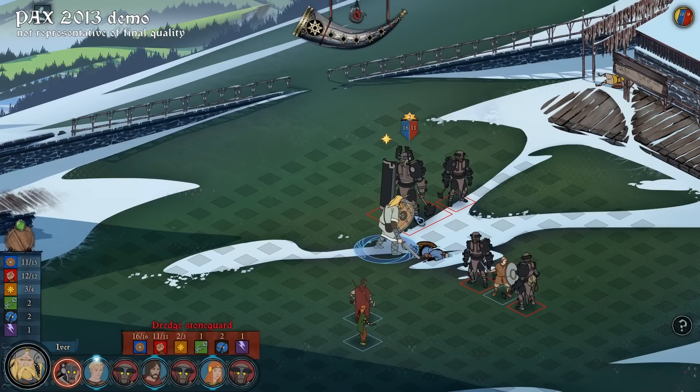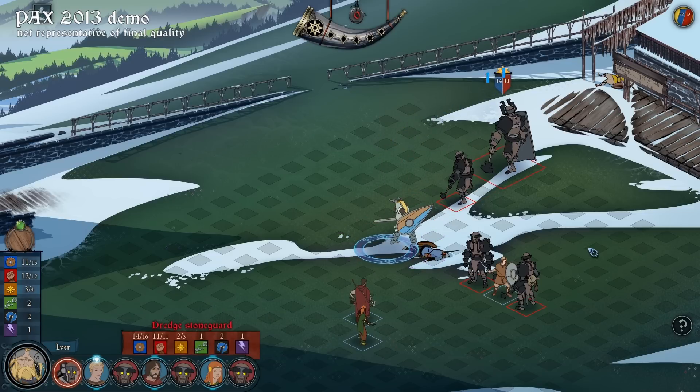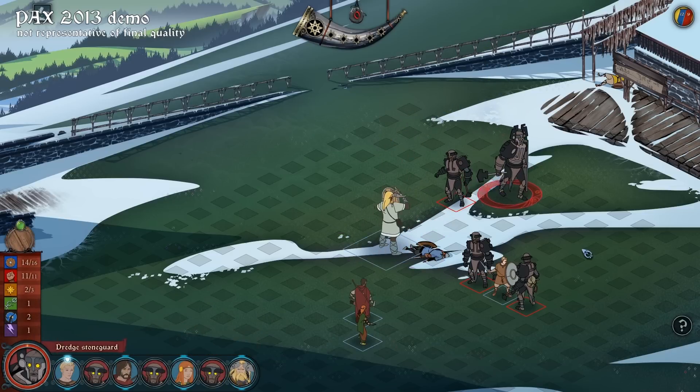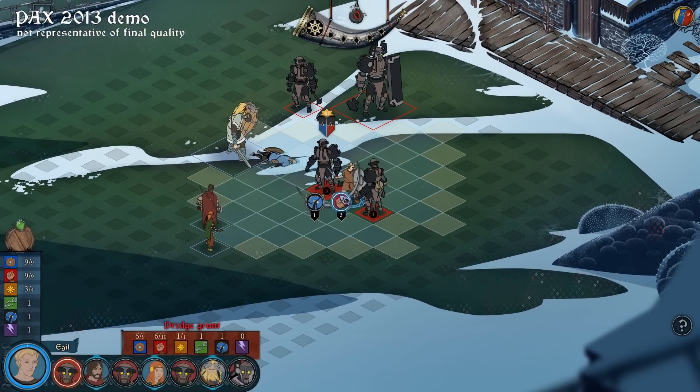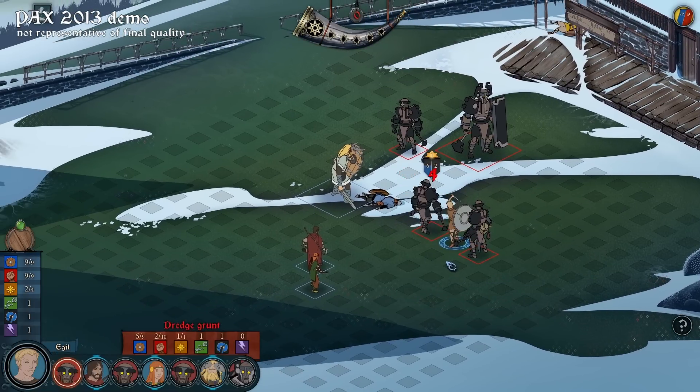Positioning is really important in the game. Like Ivor just did — he knocked the large dredge back. He could have done probably more damage in other ways, but by putting him behind the smaller dredge now that large one has to get around and maneuver, and that's going to be difficult for him.